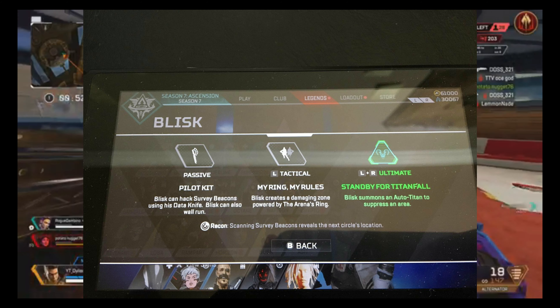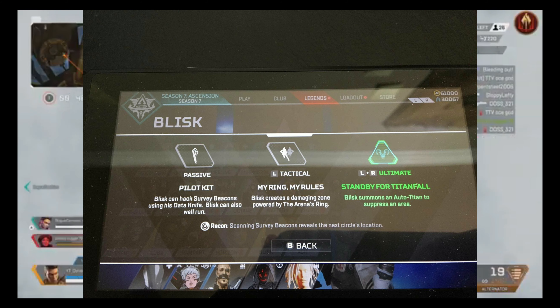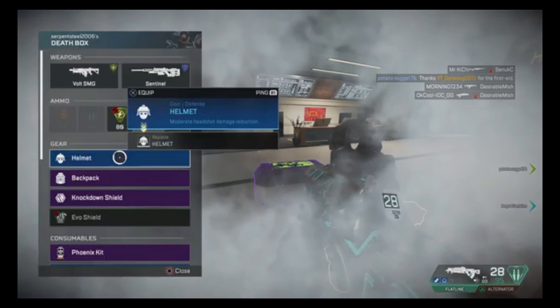First off we have his passive called Pilot Kit. Blisk can hack Survey Beacons using his Data Knife, and Blisk can also wall run. His tactical is called My Ring My Rules — Blisk creates a damaging zone powered by the Arena's Ring. His ultimate is called Standby for Titan, where Blisk summons an Auto Titan to suppress an area. He is also a Recon Legend.